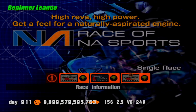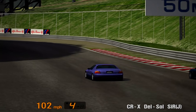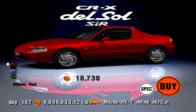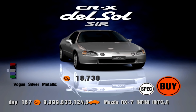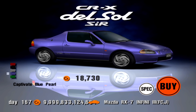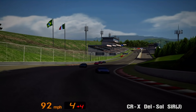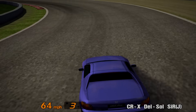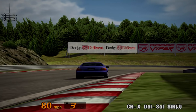Now we turn our attention to the Race of NA Sports, featuring naturally aspirated cars only, at Apricot Hill, Grand Valley Speedway and Apricot Hill Reverse. The Honda CRX Del Sol SIR is the prize car, available in the following colours: Milano Red, Flint Black Metallic, Vogue Silver Metallic, Captivate Blue Pearl and Samba Green Pearl. All these colours are available to buy from the dealership, but you do get 165hp compared to 160 when you buy it from the Honda dealership.